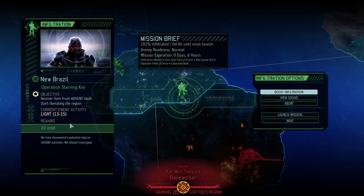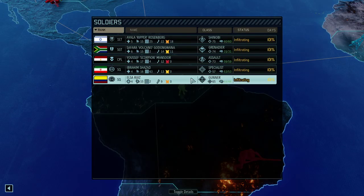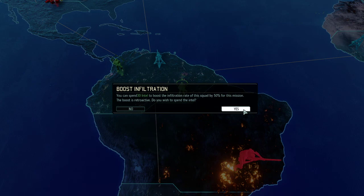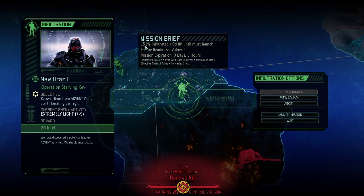I'm not 100% sure we can take 15 enemies because these soldiers are relatively rookie-ish, and the problem is we're trying to recover an item from the Advent vault, which is usually a nine-turn mission. The eight hours of further infiltration won't make a huge difference, so I'm thinking I'll spend the extra credits to get it down to extremely light. I really want to start the liberation, so sometimes you've got to bite the bullet and do it for the greater good.